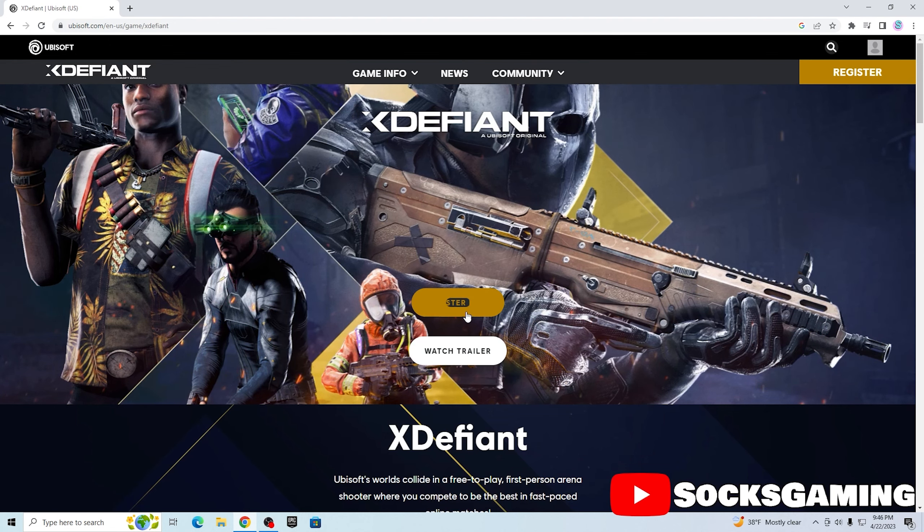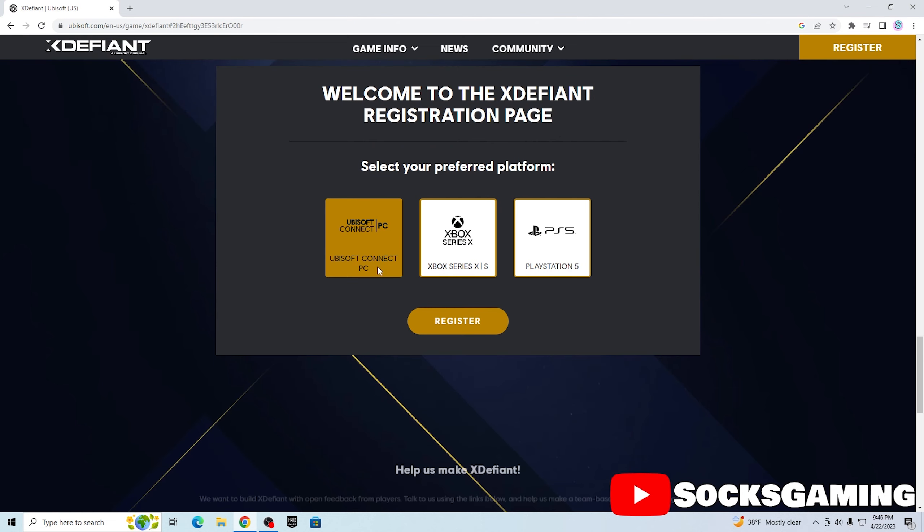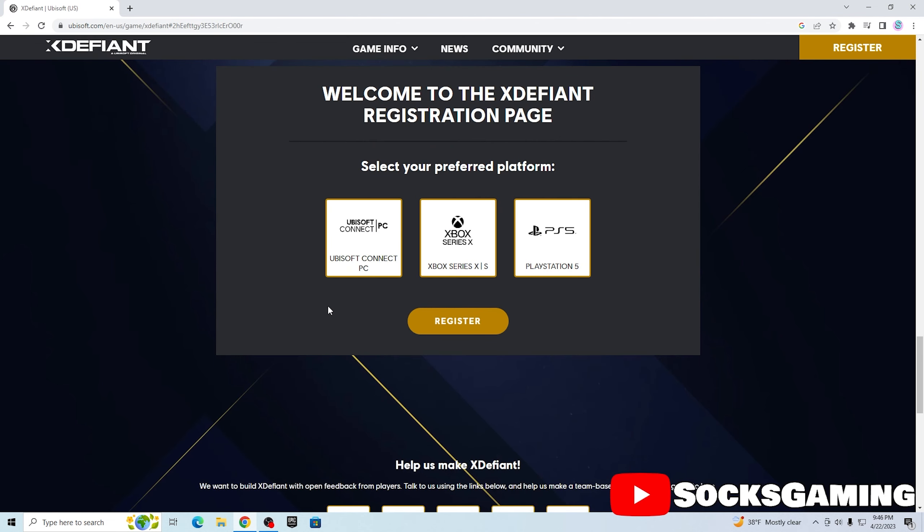At first it'll show you things like 'Register Now' and 'Watch Trailer.' You probably already watched the trailer on YouTube, so you just want to press 'Register Now.' By going to register now it's going to ask you what console you're on — you've got Xbox Series X and S, PS5, and PC.